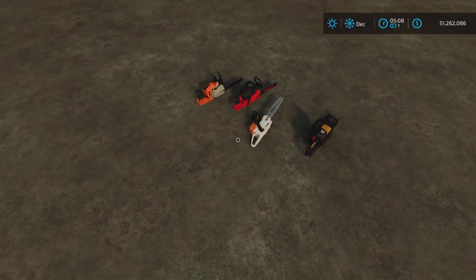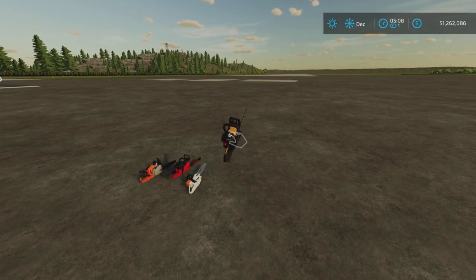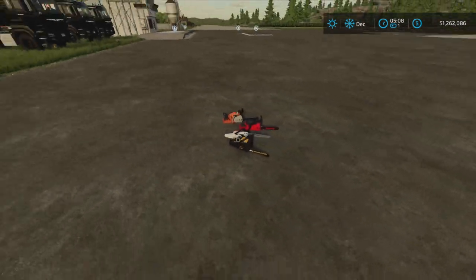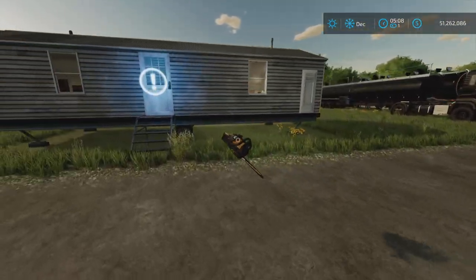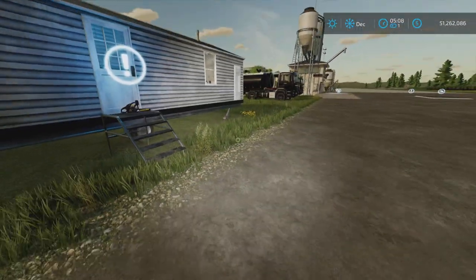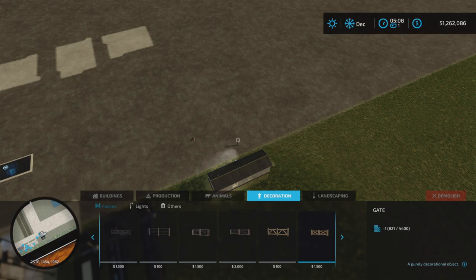We have four chainsaws that you can pick up and play with, but you can't actually use them — they're literally decorations. You can put one on the porch, for example. You'll find them under Decorations, then Others.